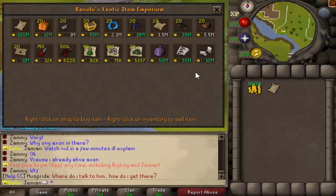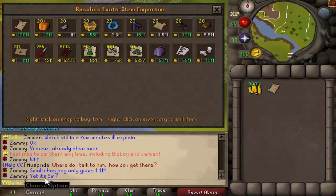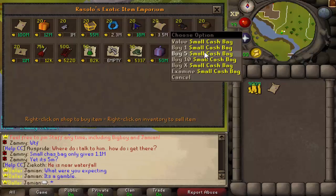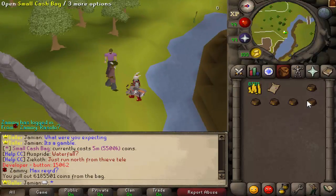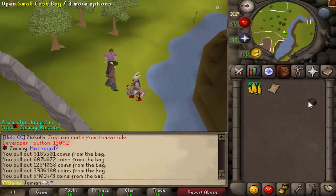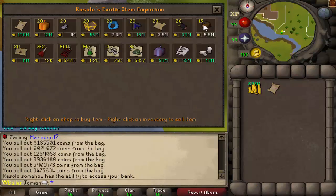You have the Box of Untradables, a Membership — a straight-up Membership — and Cooking Gauntlets which do work. There's also a small cash bag. I'll explain this: the small cash bag costs 5.5 mil and it can pay out up to 10 mil. So I made the profit twice, then lost a bit, made a little, then lost a little. The odds are in favor of Rosalo, but by all means, if you want to gamble with that, go for it.